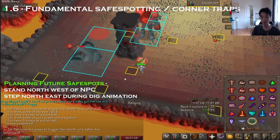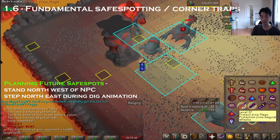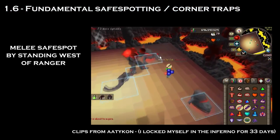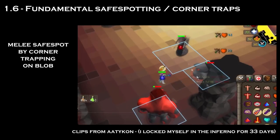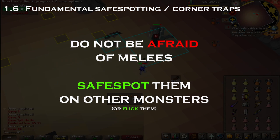Similarly, a digging melee can be instantly safespotted by standing northwest of a monster and then immediately standing northeast after it finishes its dig. These principles used in conjunction provide you with the method to safespot the melee on the vast majority of waves. To demonstrate how integral this principle is, I can literally safespot a melee on a bat. Recognizing that monsters are also pillars is the most important thing to note in this section.